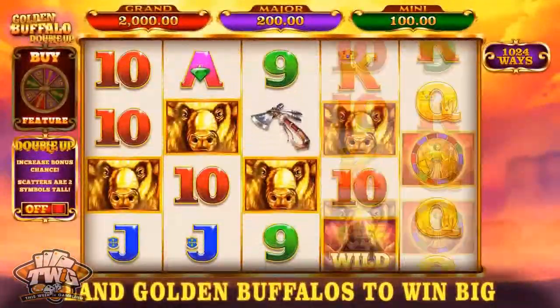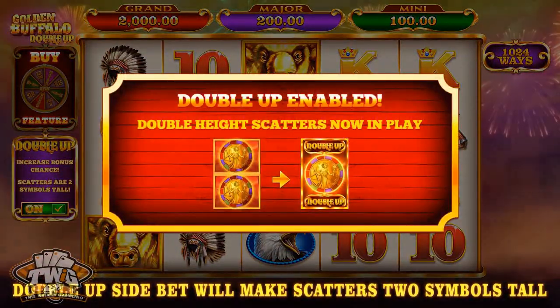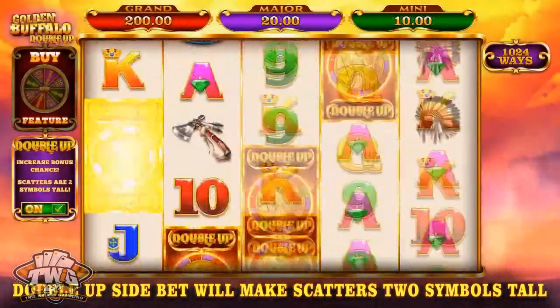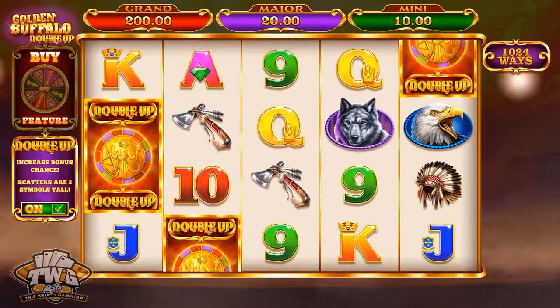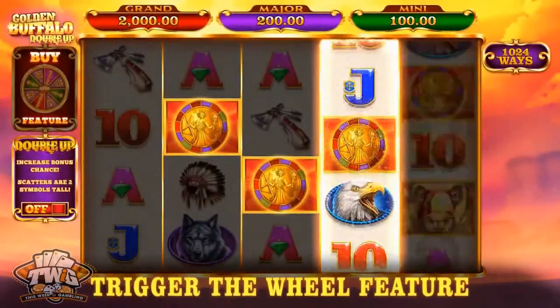This highly volatile game has five reels and 1,024 paylines. Double up your bet to double up the scatter symbols, increasing their height and your chances to land them, with three or more scatters triggering the bonus wheel feature.